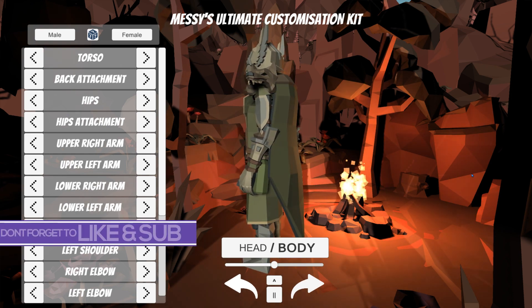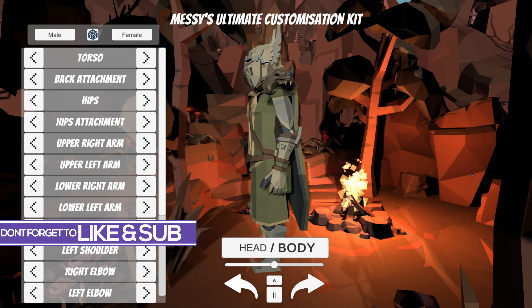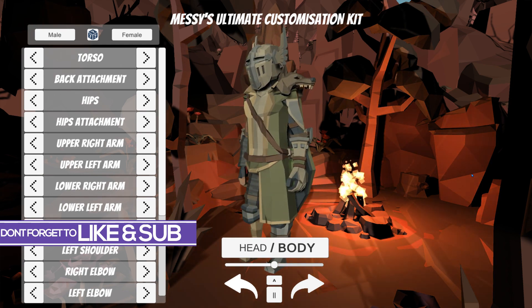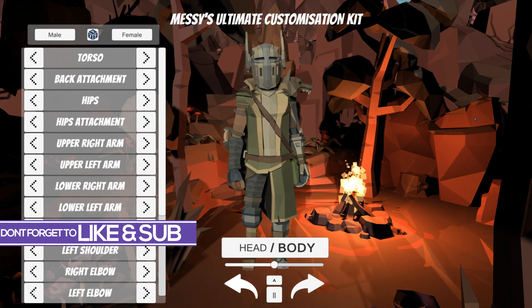Hello, my beautiful Badgers! Messi Coda back again. This time I'm getting mucky with you because we're playing with Messi's Ultimate Customization Kit, otherwise known as MUCK. You can customize anything you want — not just people. You can customize buildings, cars, weapons, anything.